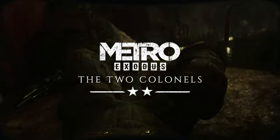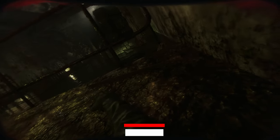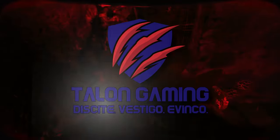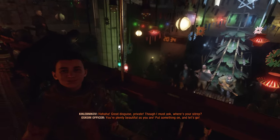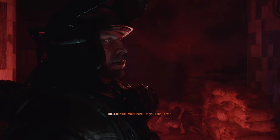Today we're looking at the Two Colonels DLC, also part of the expansion pass for 2019's Metro Exodus. If you haven't already, check out our review for the base game to get a better picture. This is Chris at Talent Gaming. In the Two Colonels, you'll play as Colonel Kolebnikov, showcasing his story along with his son Kirill and counterpart Colonel Miller during their final year beneath the city of Novosibirsk.